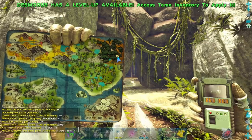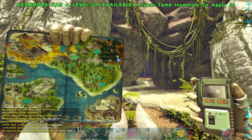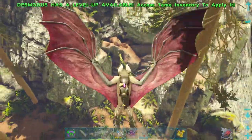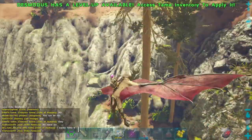For this we want to make our way to 25.1, 93.1, which is going to be the location of this cave right here. Let me fly a little bit up so you can see the area, because it's a little hard to spot. This cave is going to be around the redwoods.